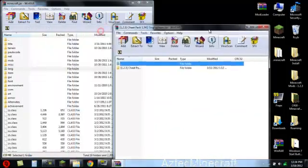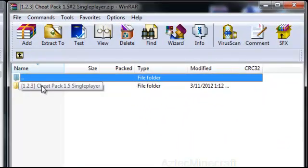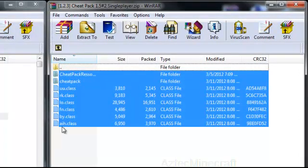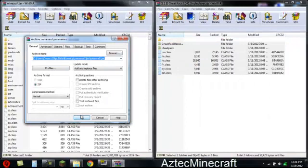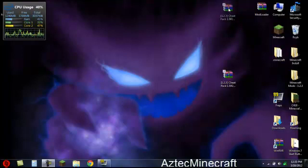Now open up Cheat Pack. Go into the 1.3.3 Cheat Pack 1.5 Single Player folder, then go into 'put into minecraft.jar.' Highlight these two folders and the class files. Once you have that, drag it into your minecraft.jar and click OK. Exit your minecraft.jar and bin. The Cheat Pack 1.5 number two singleplayer.zip — you are finished installing the mod.